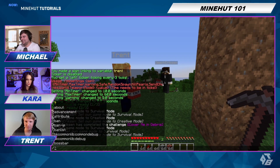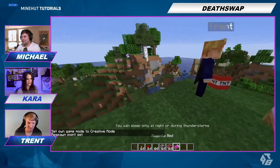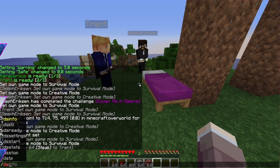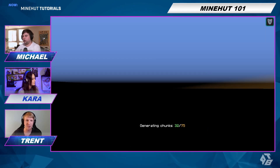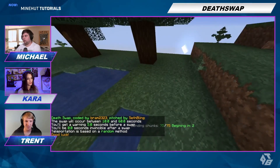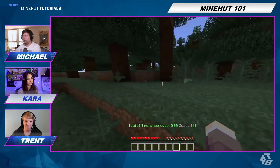We just set our spawn points here, shouldn't we? Everyone sleep in the bed so that we don't get spawned back somewhere else. We're going to start the game now. Let's all run in different directions. Oh, did we teleport? It's generating chunks. Oh cool, it's on random. You can change the teleport method if you need to. Beginning of one. All right, let's go.